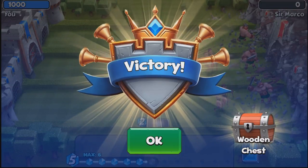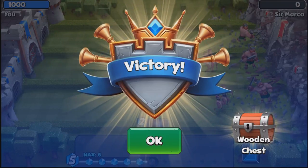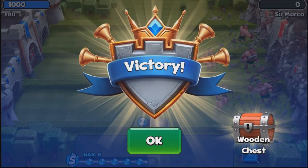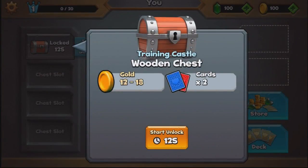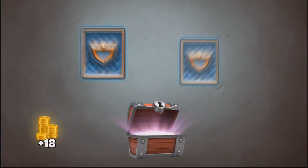Very similar to Clash Royale. Obviously if you enjoy this channel, you know I love Clash Royale — it is my most anticipated and favourite game of all time on the iPhone. We are going to click OK and open up this chest. We have a 12-second timer and we will get 12 to 18 gold and 2 cards. Very similar to Clash Royale — after every battle you get a chest to open and unlock more cards to upgrade existing cards or get new ones.